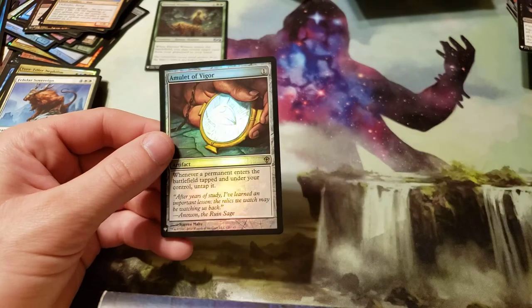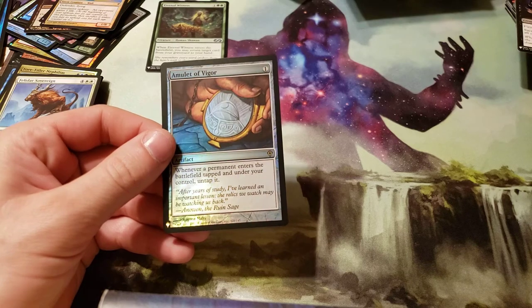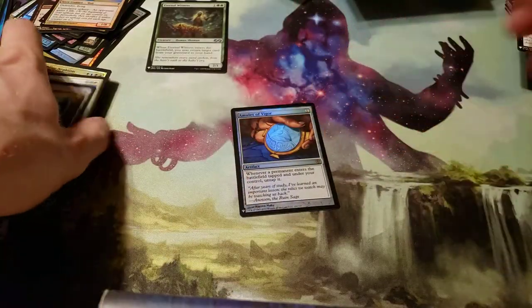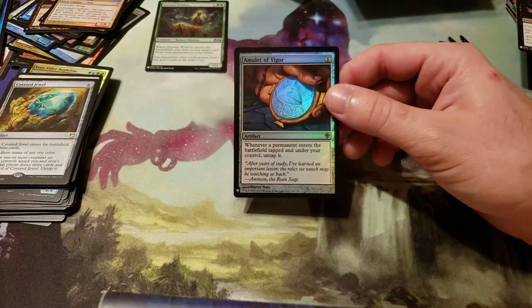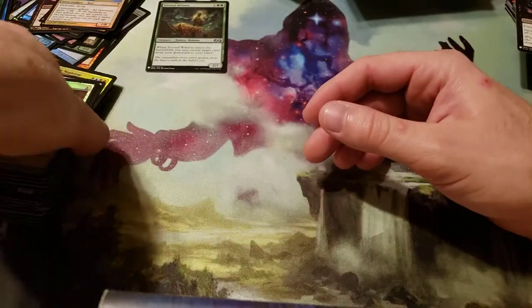And then we got a Foil Amulet of Vigor. That's nice — I was hoping to get one of those. Costs one. Whenever a permanent enters the battlefield tapped under your control, untap it. That's pretty cool. Got a lot of good cards here.